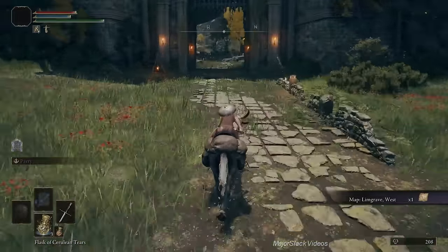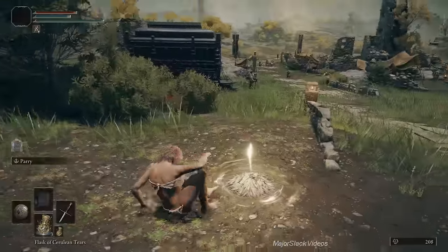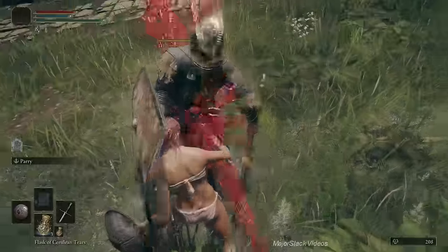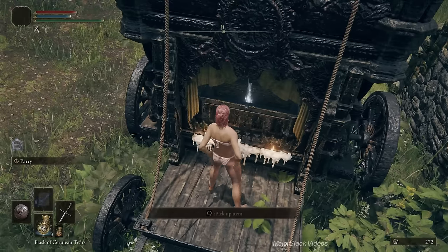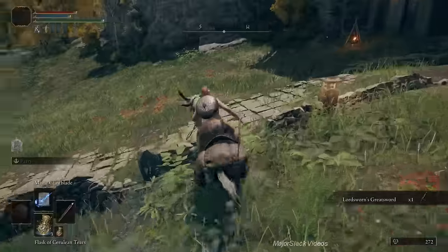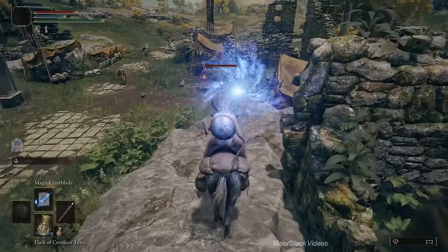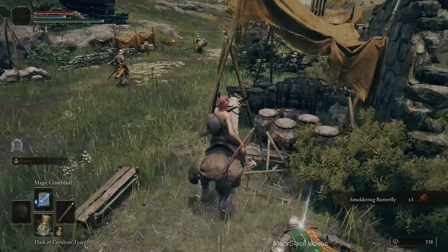Now we're going to grab the Lordsworn's Greatsword — this is important. Get into sneak mode, sneak up right behind this guy, lock on, backstab — instant kill. Open up the carriage and grab the Lordsworn's Greatsword. Cut back to the Site of Grace — but you don't have to rest. Turn around, equip your staff, stop here, lock onto the guy sitting by the campfire, and cast Magic Glintblade to get rid of him so you can grab the Smoldering Butterfly without being harassed.